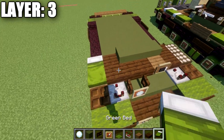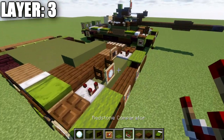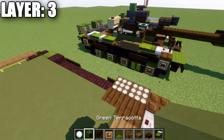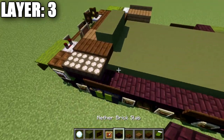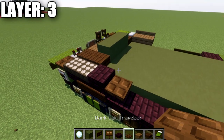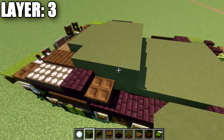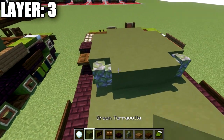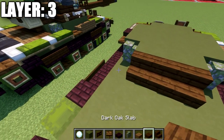Place down two daylight detectors along the side. Close the trapdoor once done. Then place three green terracotta blocks across the center, dark oak wood slabs on both ends, and a green bed on the left side. Going back from the green bed, place down two spruce wood slabs followed by two spruce wood signs on the side of those slabs. On the other side of the vehicle, simply place down a nether brick slab and then a dark oak trapdoor.